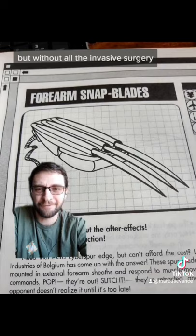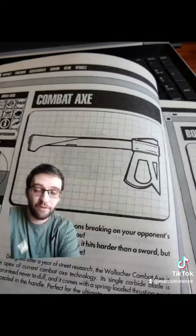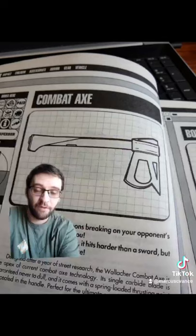These are mounted to your forearm, so they won't allow for too much leverage and won't be the best design. This looks surprisingly like just a regular old axe, which is weird because this is one of the best melee weapons in the game.